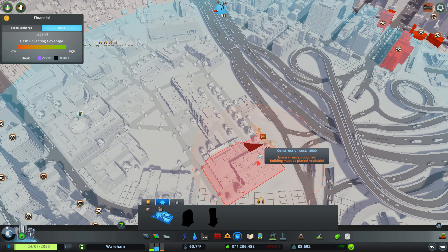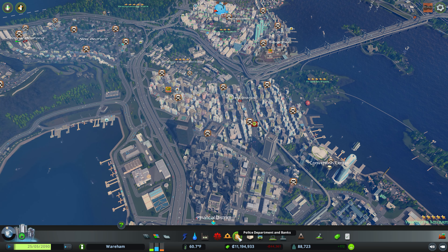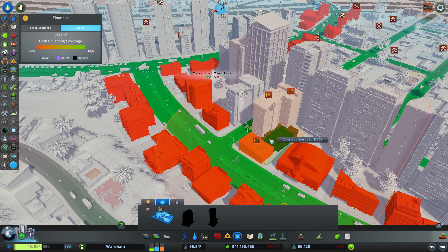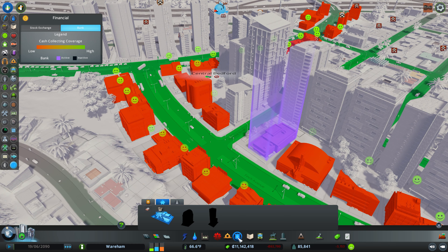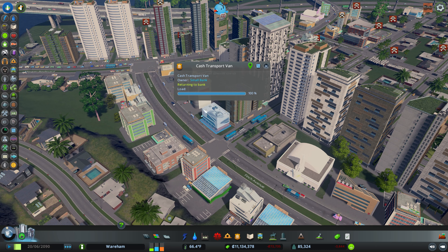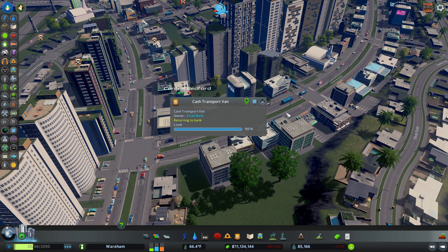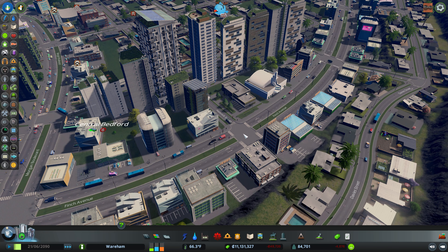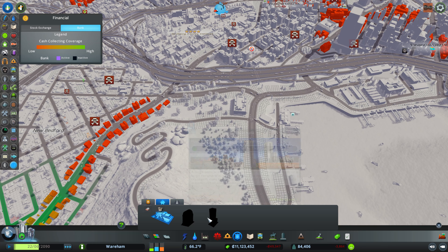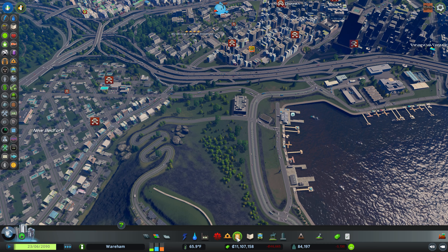In our bank stuff we now have a service where we can add a bank building. We'll put a small bank over here. It sends cash transportation vans out - there it goes - the cash van drives around and collects cash from commercial buildings and returns to the bank. That helps reduce crime in your commercial areas. There are different variations that come with higher level stock exchanges - a large bank and a skyscraper bank, which are just bigger with more cash vans.